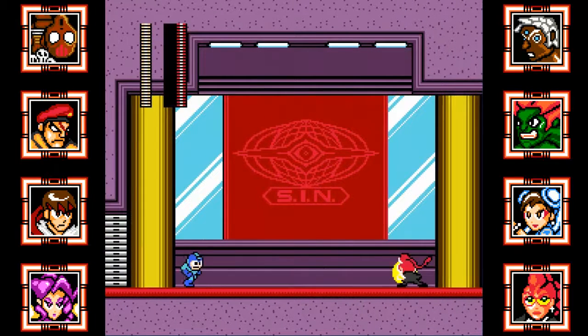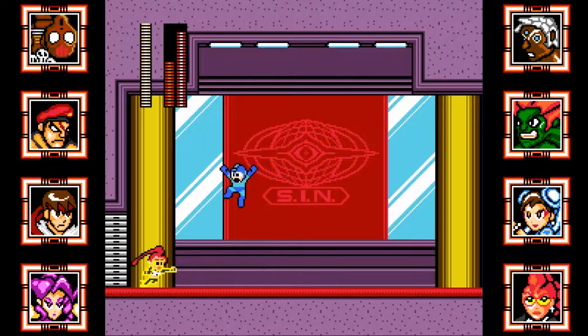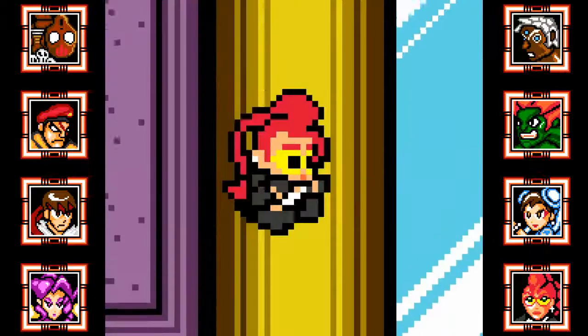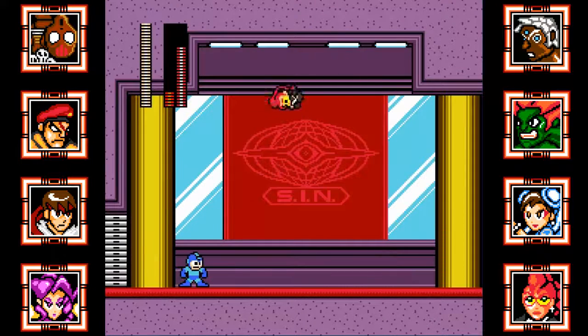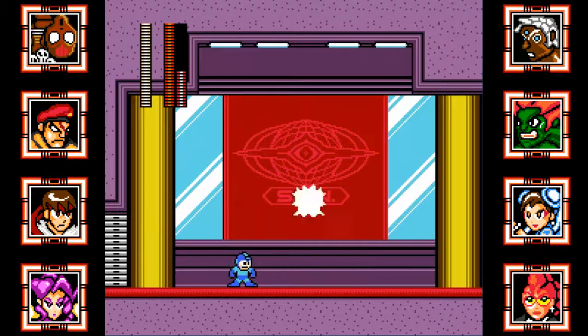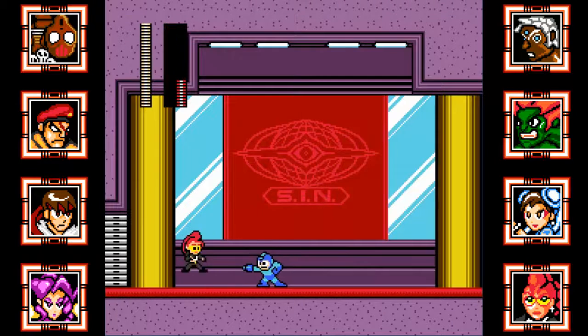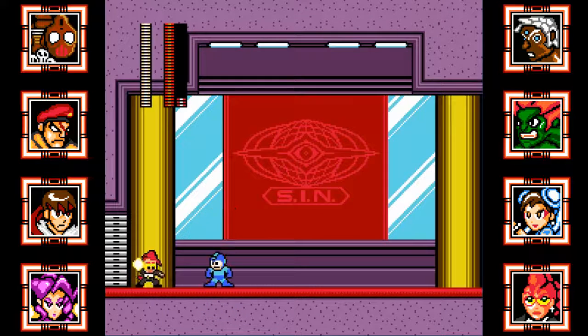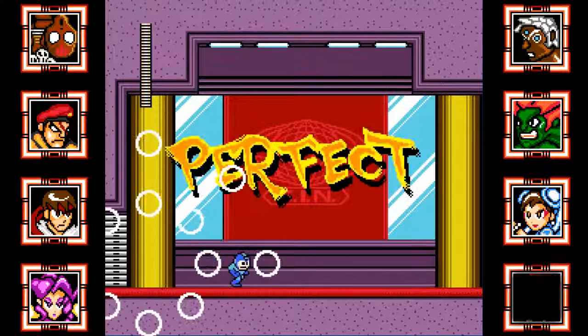Alright, and here we are — Crimson Viper time. Thundernuckle. Thundernuckle. Full Revenge Bar. Ultra. So the trick with her is — Optic Laser — she can't walk into you, so if you stand next to her, she'll always jump over you. You just want to kind of watch what she does on the ground and react accordingly. Optic Laser. Optic Laser. And we're done.